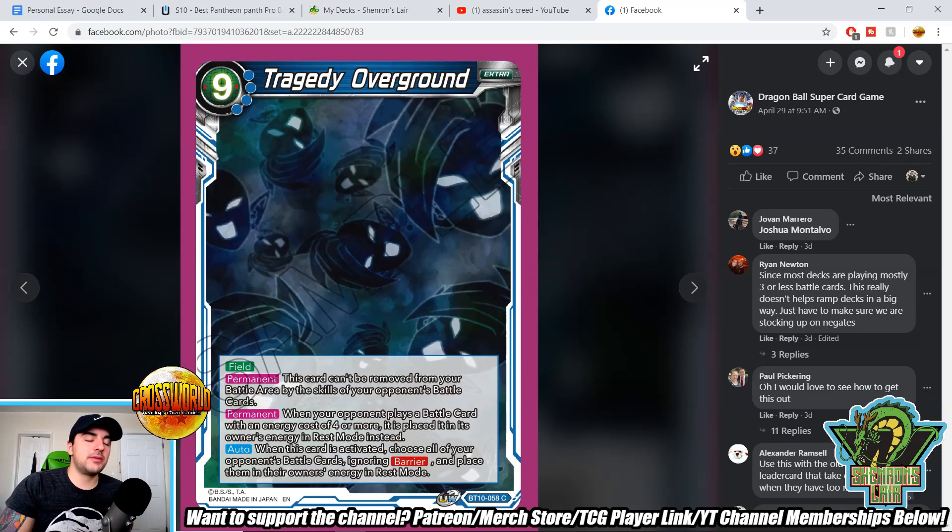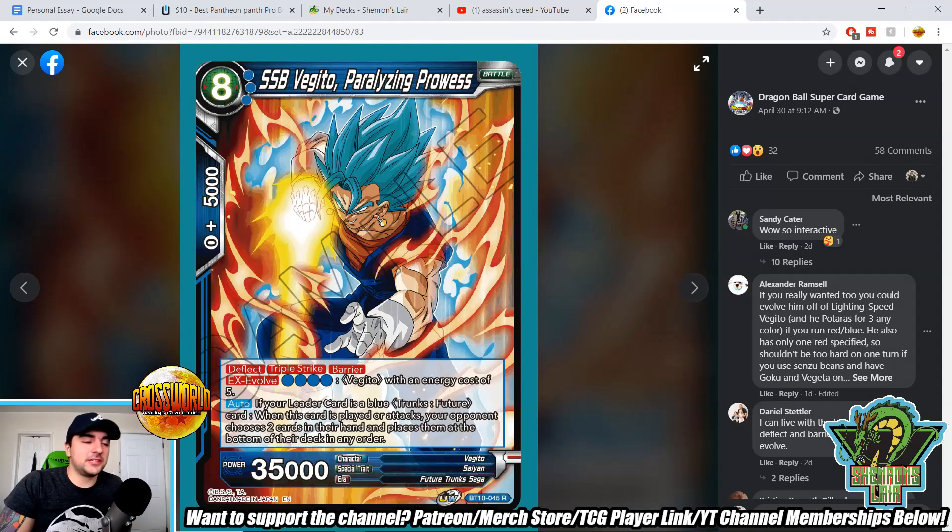Tragedy Overground — another card that's got people up in arms, and it does seem pretty OP. Field permanent: this card can't be removed from the battle area by an opponent's battle card skills. Permanent: when your opponent plays a battle card of energy cost four or more, it's placed in their energy instead — and this gets around deflect and barrier. That's pretty insane. Auto when activated: choose all of your opponent's battle cards, ignoring barrier, and place them in the owner's energy in rest mode — so on play it's a board wipe and your opponent basically can't play boss monsters. Of course, there's the Future Trunks that kind of gets around this, but it wouldn't really be a great win condition against it. And of course, there's a Zamasu that plays it from the deck — we'll get to that in a bit.